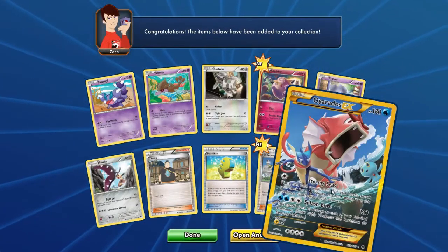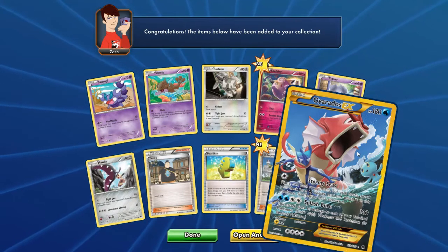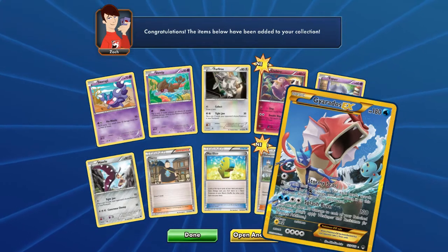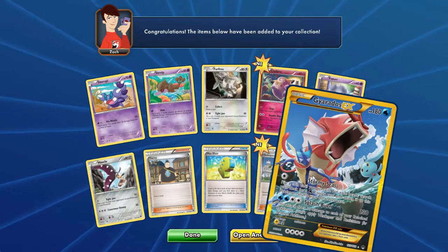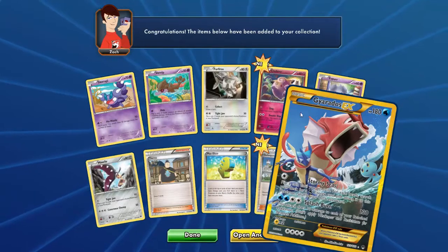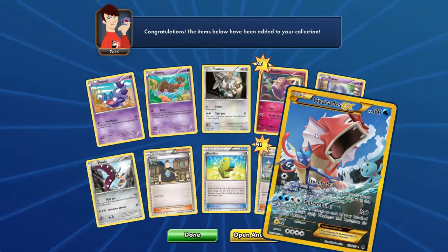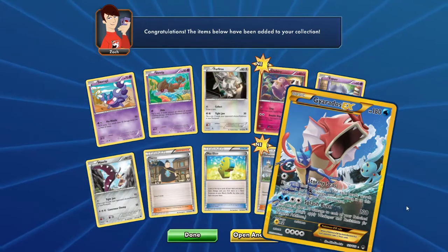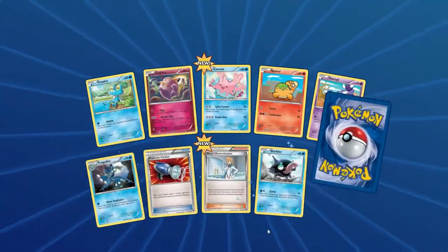Ho ho ho oh my god — Secret Rare Gyarados EX! What in the world?! Oh man — you got the Manaphy, you got the Greninja. Wow. Two Secret Rares and a Full Art Mewtwo EX — this is pretty magnificent, I have to say. That is fantastic. Oh god — Secret Rare Gyarados EX!